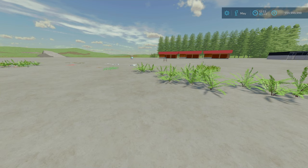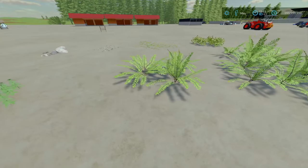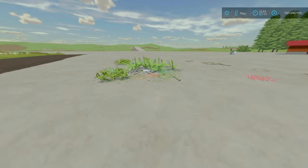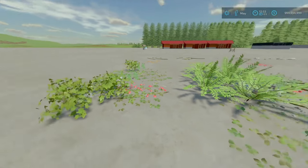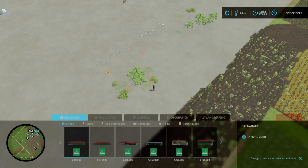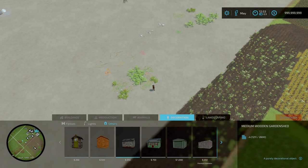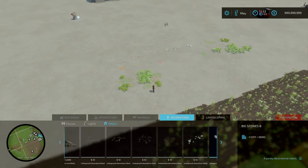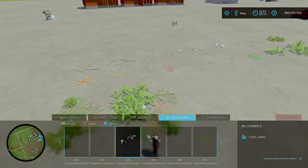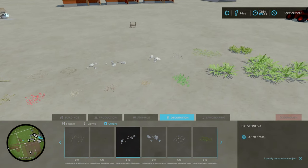Starting off with the Undergrowth Decorations by AlessandroDE. It's 4.92 megabytes to download. Slot count is 1 to 3 slots for the smaller individual items, and 12 to 16 slots for the larger groups. It's a decorative item found under Decorations, then Others. It's basically little bits to add texture to your map and farm — things like stones on paths and bits of leaves.